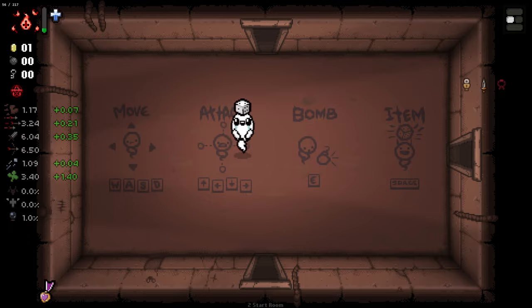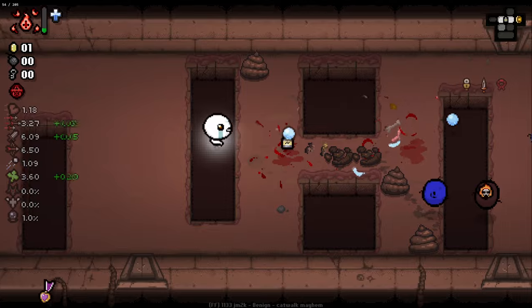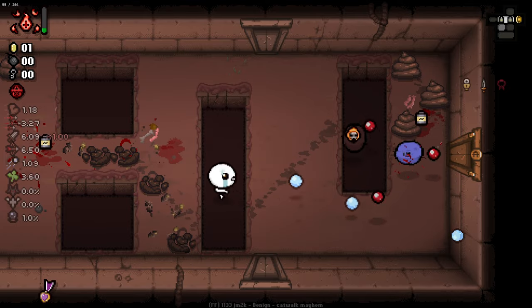So you can pick up items and it just turns them into stats - pretty interesting idea. I've gone with the Eucharist so that we can guarantee some angel deals, meaning we'll only ever have angel and devil items.